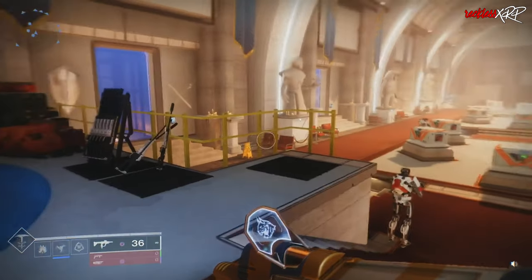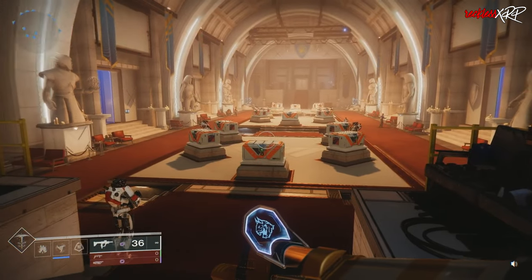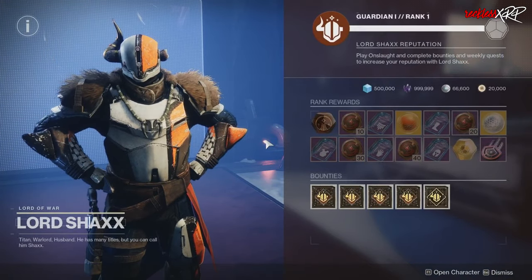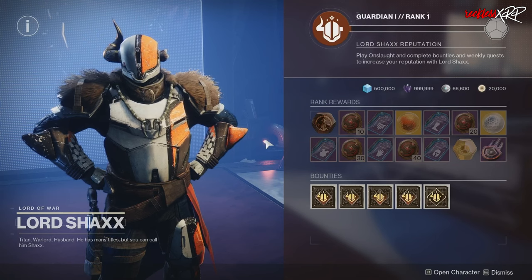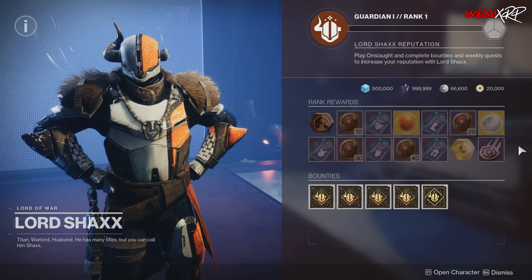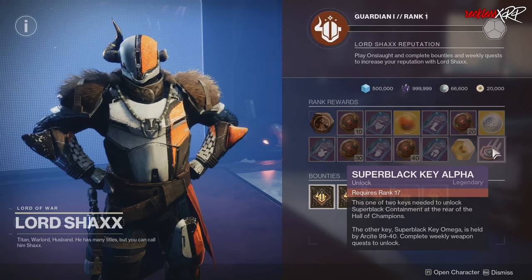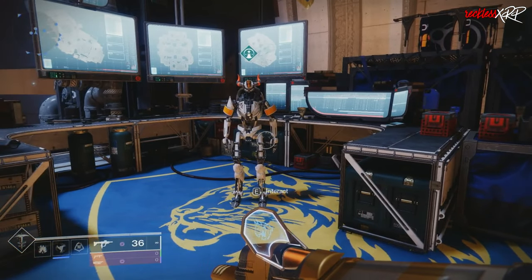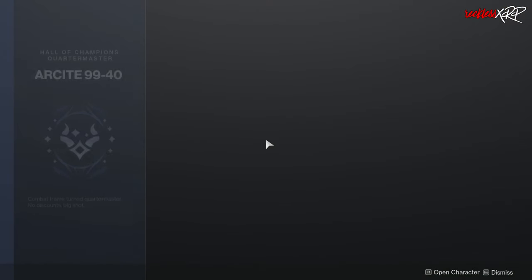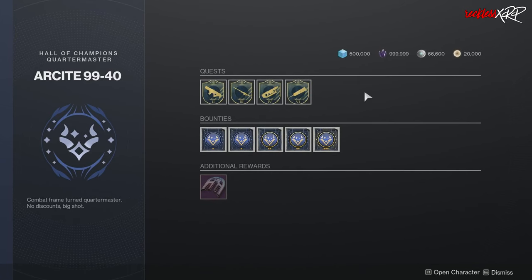Lord Shaxx is the vendor for Onslaught and will house the rank rewards, which includes the Super Black Key Alpha at rank 17 that helps unlock the Super Black Shader from D1. Yes, it is back, and I am super excited to get my hands on it again. Shaxx has bounties too. However, Arsite 99-40 is the quest giver, and he will hold all of the quests, his own set of bounties, and additional rewards, which could possibly include a second Super Black Key needed to unlock the shader.